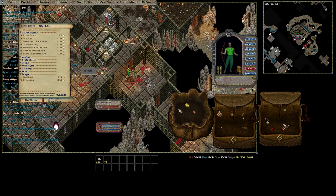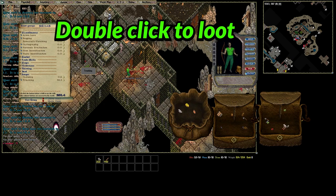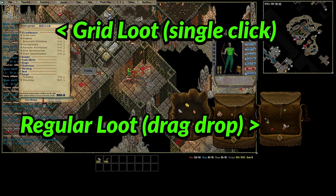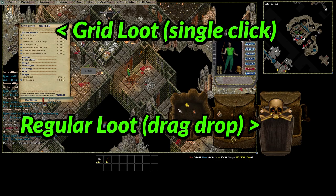Keep an eye on your health and your enemy's health. If you start to get injured, you can use bandages to heal — this will also increase your healing skill. When you kill a monster, double click the corpse to open the loot box. Drag and drop items from the corpse to your backpack, or if you have grid loot enabled, you can single click the item.